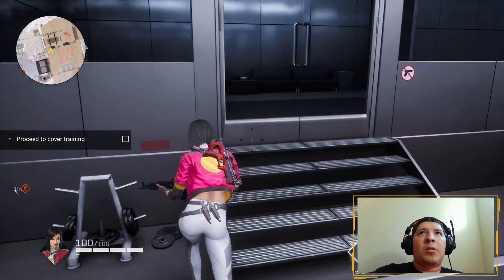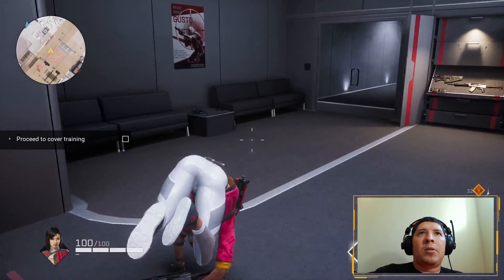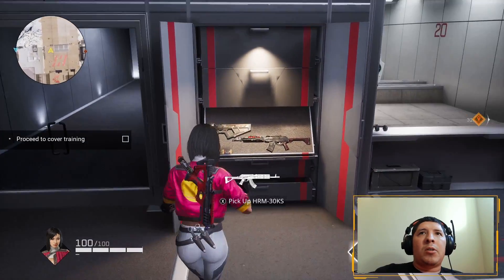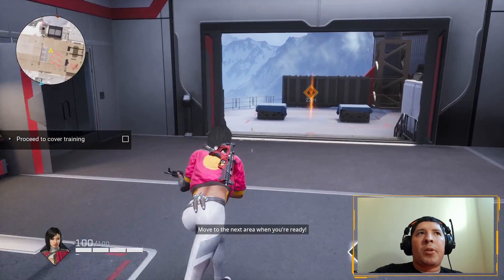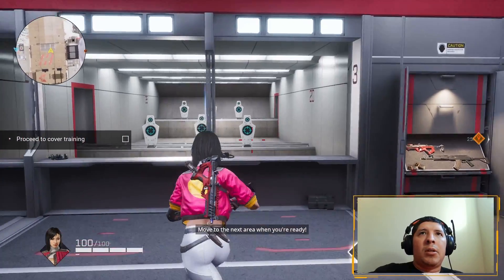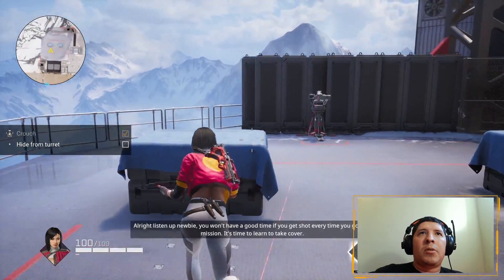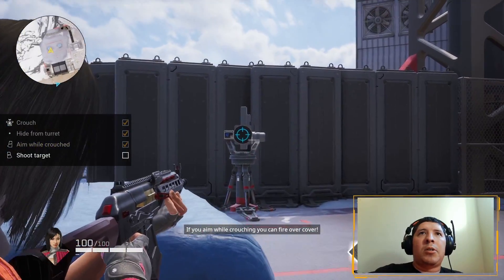It has a slight delay when you switch your shoulder but not that much. My favorite gun right now is the 30ks. You don't really have any other guns to choose from — these are the only four that you have to practice with in the tutorial. The next section is going to be bots or turrets.